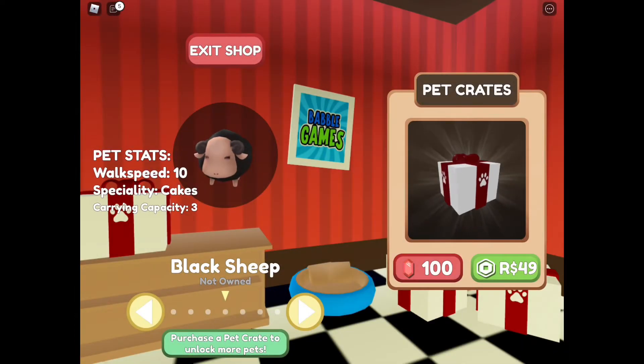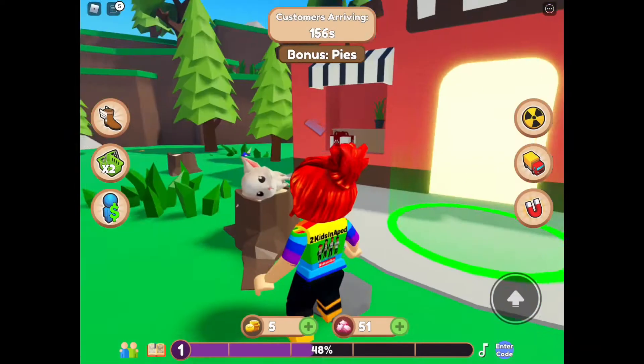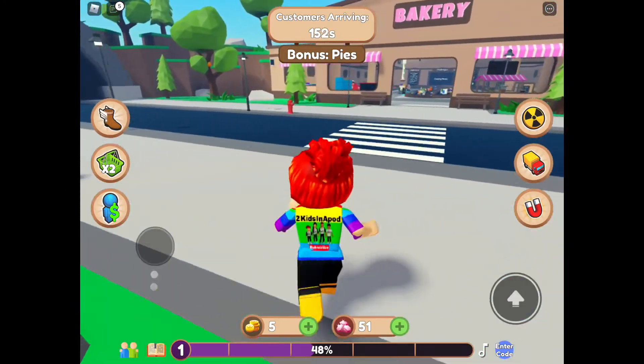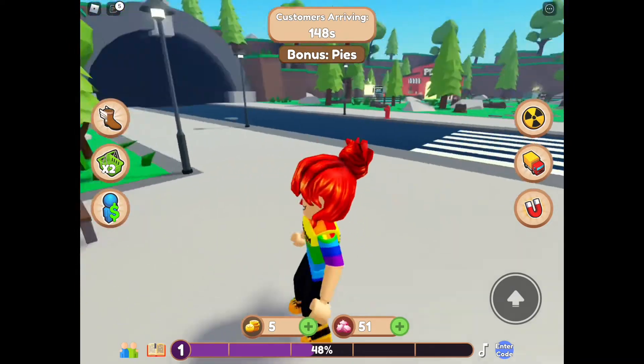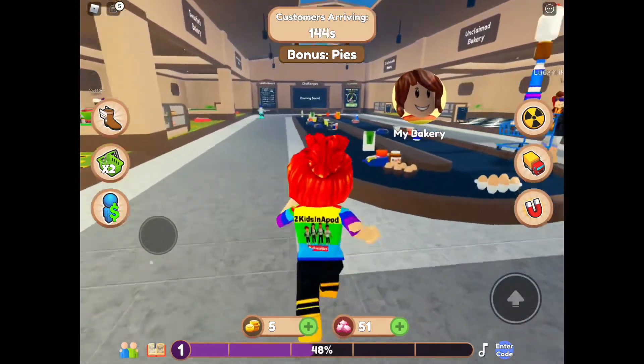You have to earn money by putting your cake in there. Yeah, I know, that's what I'm doing! The pet costs gems and we only have 51 — it costs 100. Oh this looks very yummy. Ari, I want to see your bakery and all your stuff! Hey, it's a heart, Ari!